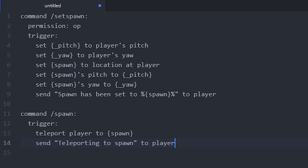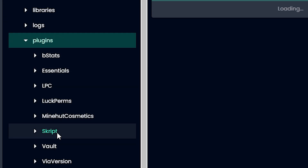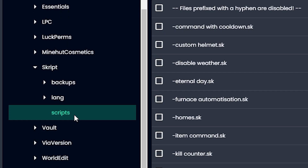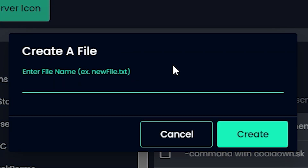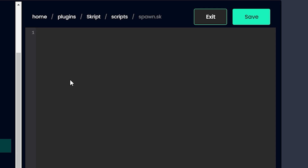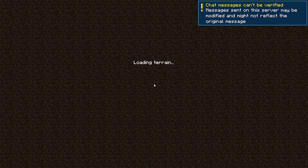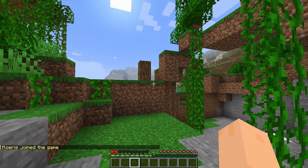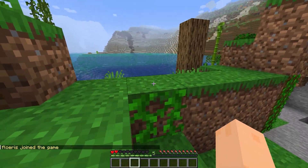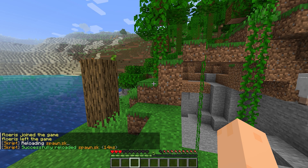That's pretty much all there is to it. Let's copy the script — back on Minehut, we go to Plugins, Skript, and then Scripts. Same every time. Create a file: spawn.sk — name it whatever. Find it, paste it, and remember to click save. I reload the script and no errors — let's go!